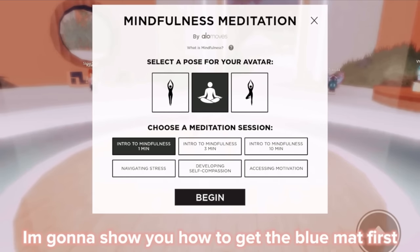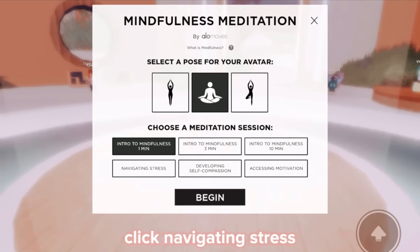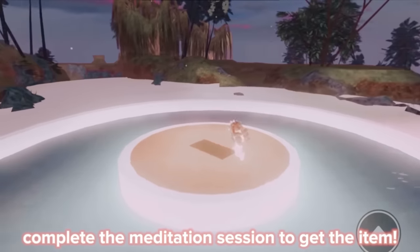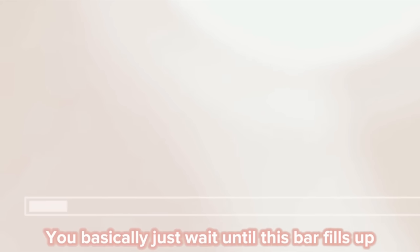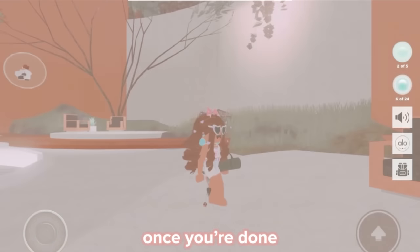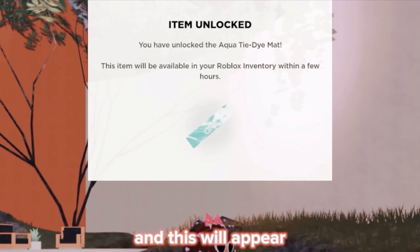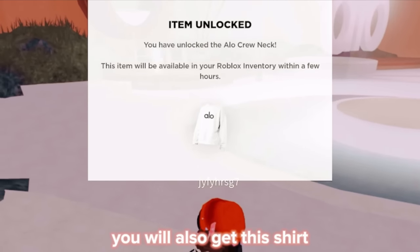I'm gonna show you how to get the blue mat first. Click navigating stress and click begin. Complete the meditation session to get the item — you basically just wait until this bar fills up. Once you're done, you should get a badge and this will appear. You will also get this shirt.